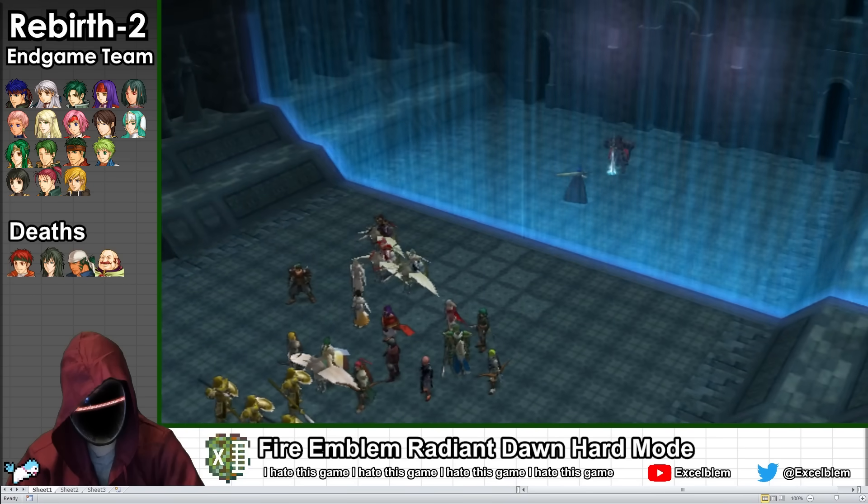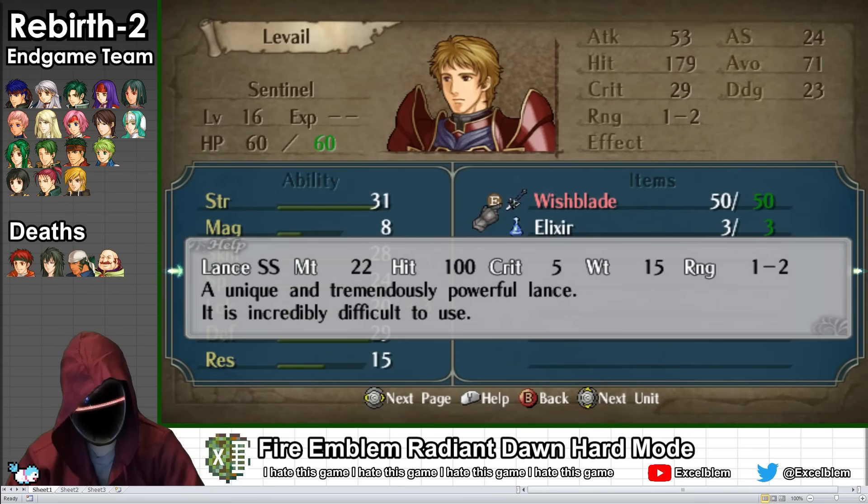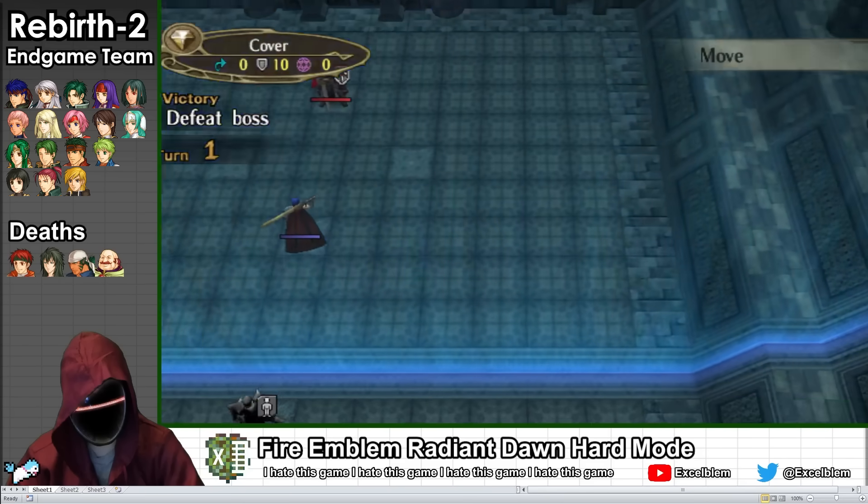Zelgius creates a barrier to ensure that his fight with Ike is one-on-one, and Laveo — Zelgius' biggest fan from Part 3 — shows up on the other side to face the rest of the army.